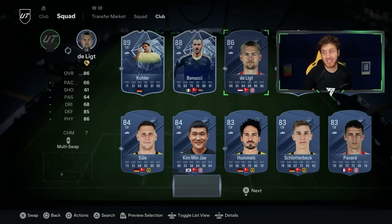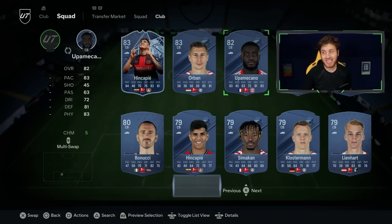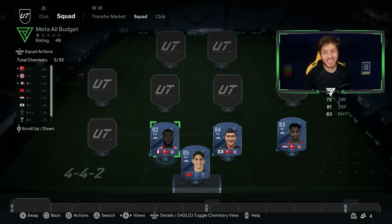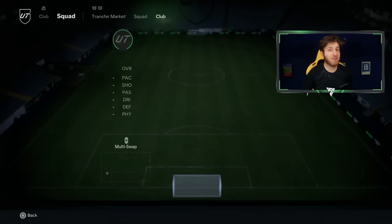Staying in the Bundesliga, I've used this guy a ton on my zero-spent Road to Glory — it's going to be 82-rated Upper Meccano. Really impressed with this card; he is a delight to use at the heart of defense. Don't go for players like Nacho Fernandez or John Stones — these two players are much better options.